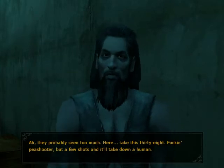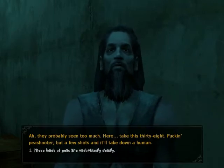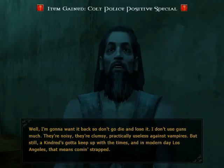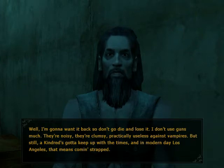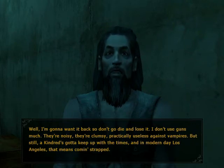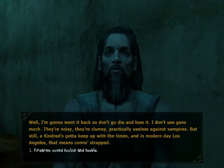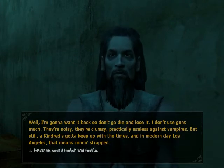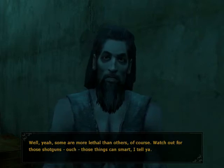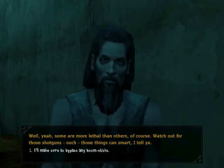Here, take this .38 — it's a pea shooter, but a few shots and it'll take down a human. These kind of peas are undoubtedly deadly. I want it back, so don't go and die and lose it. I don't use guns much — they're noisy, they're clumsy, practically useless against vampires. But a kindred's gotta keep up with the times, and in modern day Los Angeles that means coming strapped. Watch out for shotguns — those things can smart. I'll make sure to bypass any boomsticks.